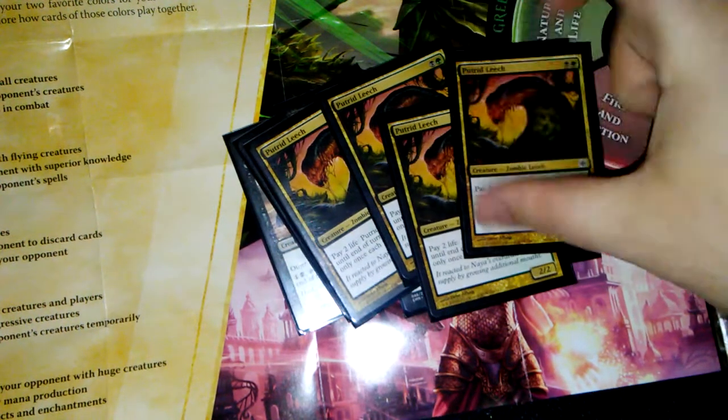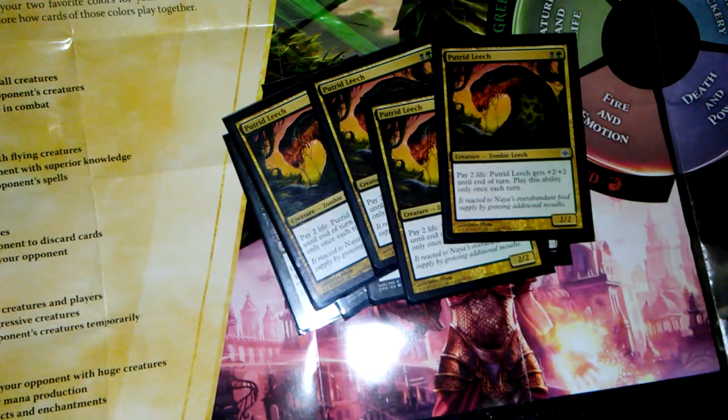Next of course we have four Putrid Leeches. Not bad — 2/2 for a two-drop. You have to pay two life once per turn. It's not terrible, but those are getting replaced with some of the new ones. When I do the update I'll show you.